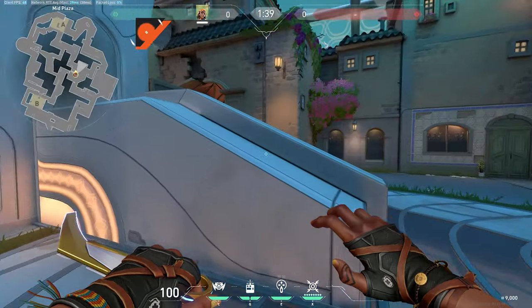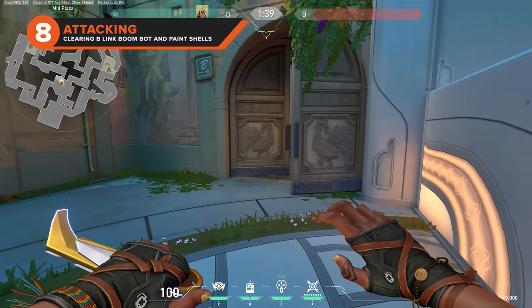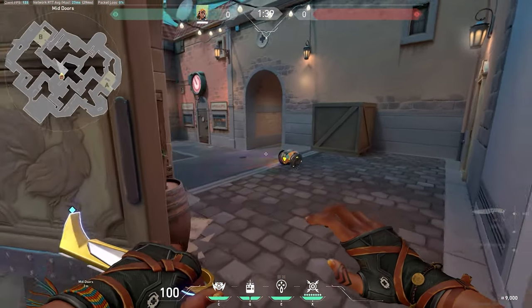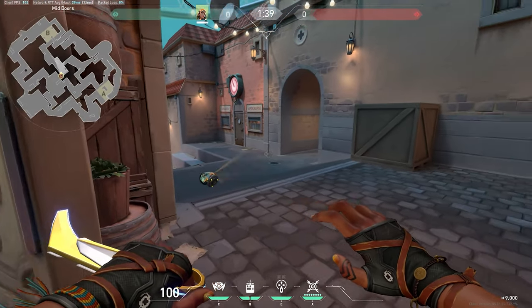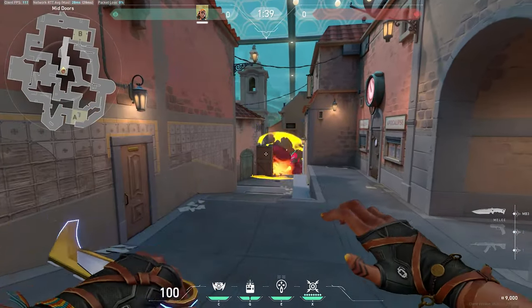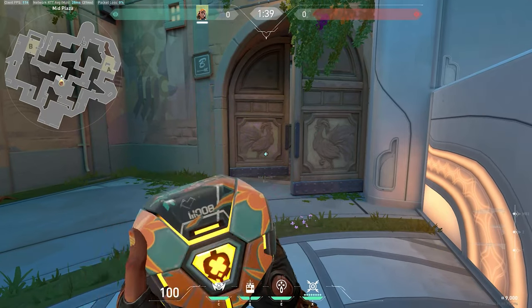The final mid plaza lineup is for clearing B link. Stand against the left side of the mid plaza ramp and aim at the bottom of the chicken on the left hand door of mid doors with your boom bot. The boom bot will scout every angle and head into mid connector from mid doors. You then want to push through and aim above the double brown stacked boxes at the bottom of B link, which is one of the only hiding places on B link, giving you a safe push to B site.